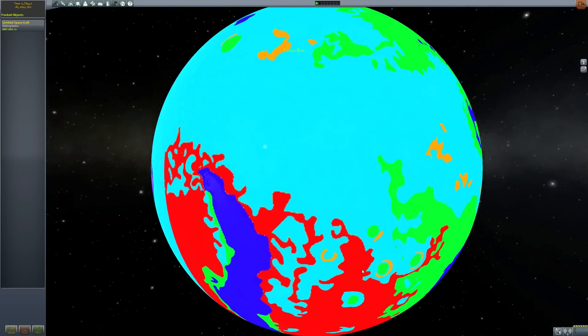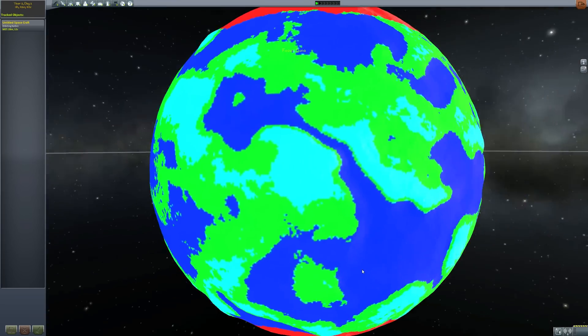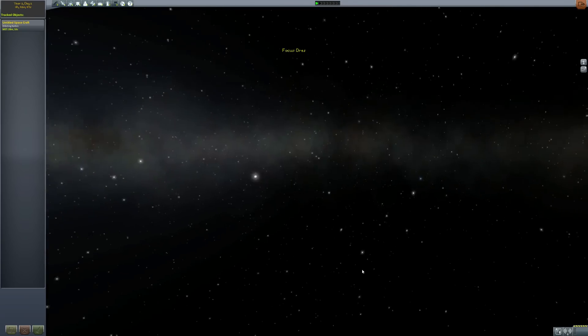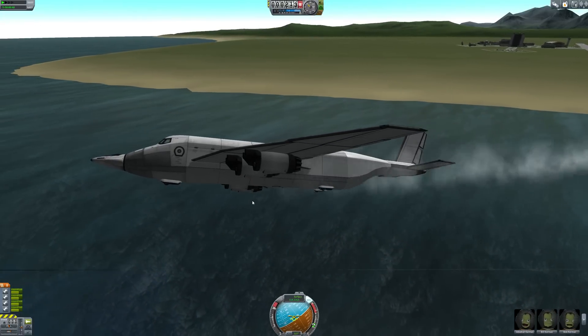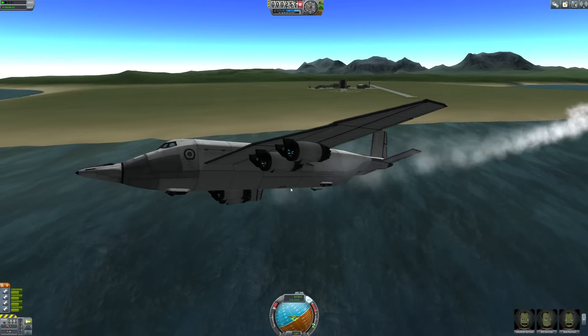This is entering beta and we start out with biomes available on every planet. These have been created by a member of the community, Tanuki Chao, and we have details for every single planet. We have new, bigger Mark III plane parts by Porkjet, who did the previous Spaceplane Plus parts.